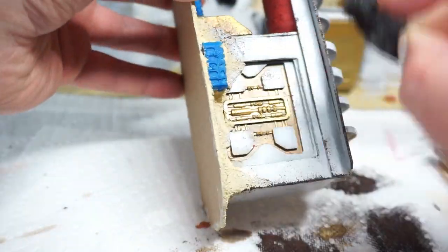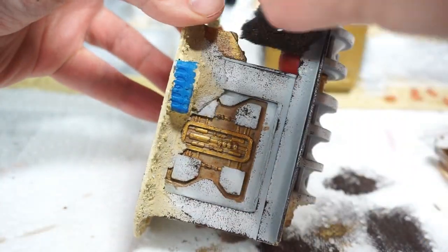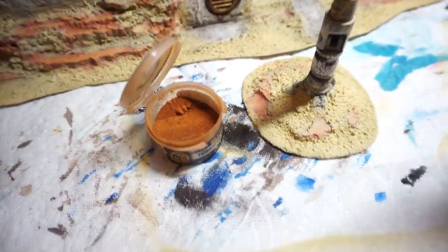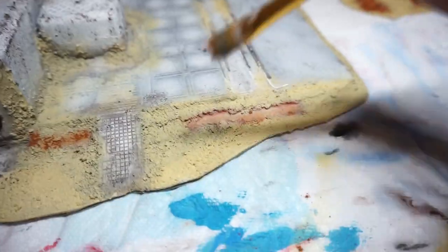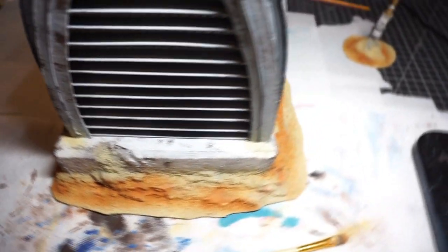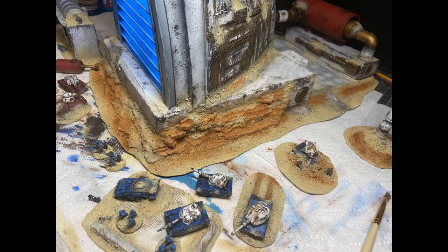I basically used the sponge weathering technique on the entire piece — everything from the miniatures, everything grey, red, blue — everything got the sponge. I also used a terracotta pigment to try and get that classic desert red Dune sort of look. The cliffs in Dune are commonly this terracotta color, so I tried to mimic that here.